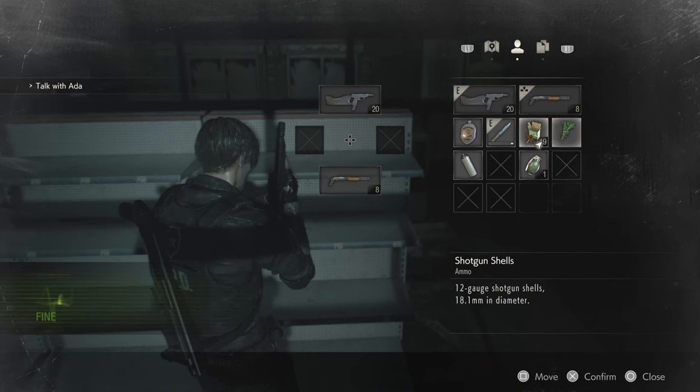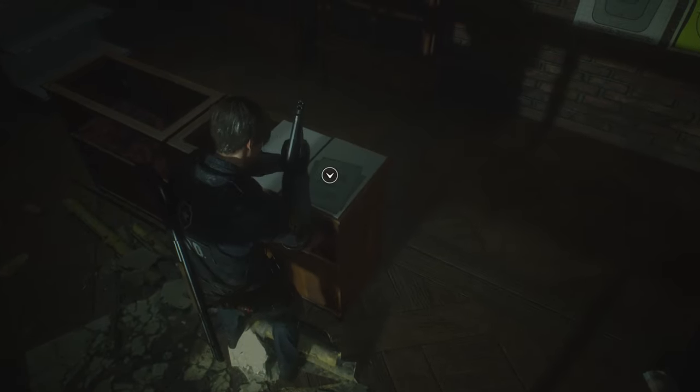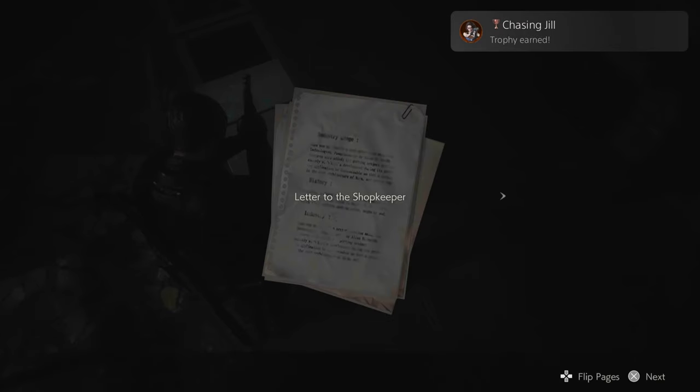A bonus trophy — Chasing Jill — all you have to do is read the letter Jill left behind. When you reach Kendo's gun shop it'll be there before you meet Kendo — it's right there on the left hand side on one of the tables in the center by the shelves.